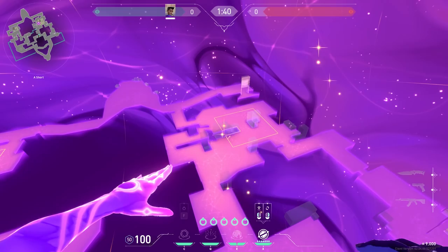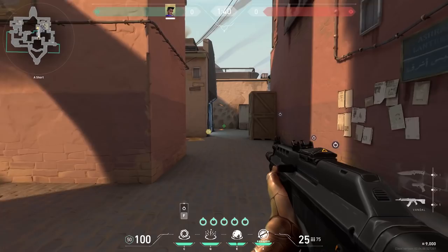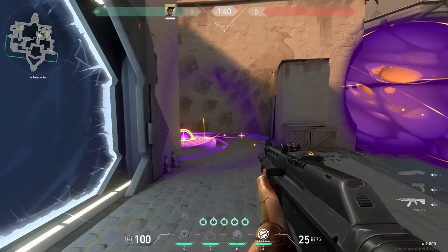Now let's go to Bind. If you want to enter A without your ultimate, use one star on top of the truck, one star there, one star in the corner, and one star in front of lamps. Smoke the site and smoke on top of the truck so people from heaven and site can't see you. Stun the one in the corner and use your black hole in front of lamps. Push with your team — a few people should go lamps and the other should plant.